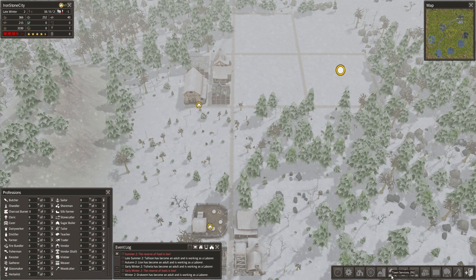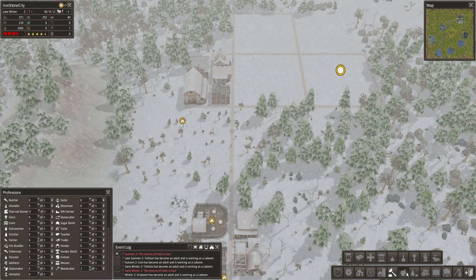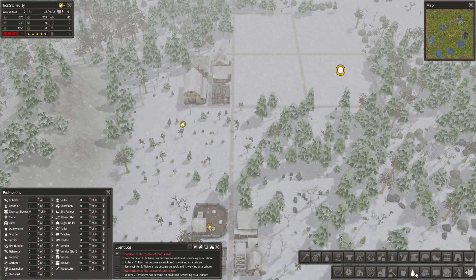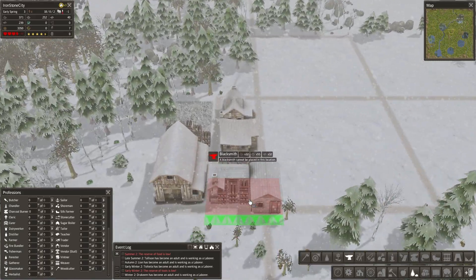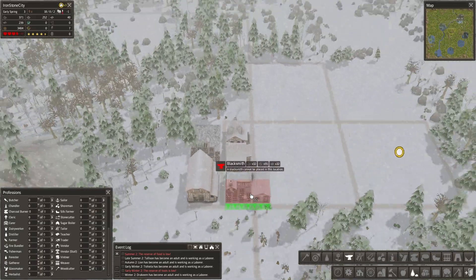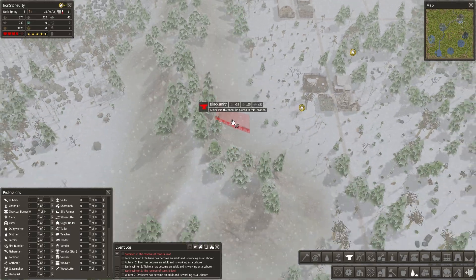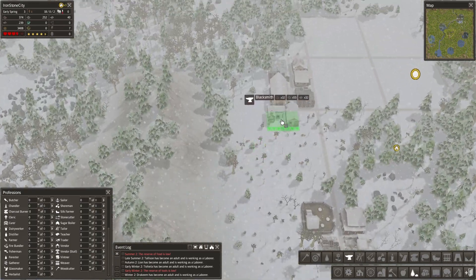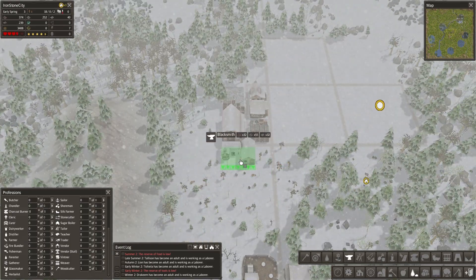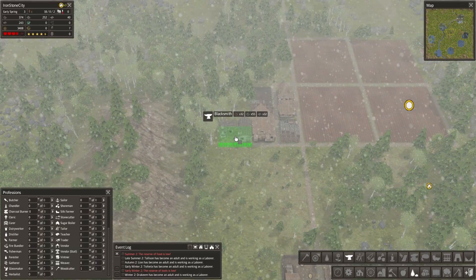Two things I want to do today: I want to build a blacksmith and I want to build a school so our people can work more efficiently. We are gonna have some mines around this mountainside later on, so I might as well build the blacksmith right here, next to the barn.